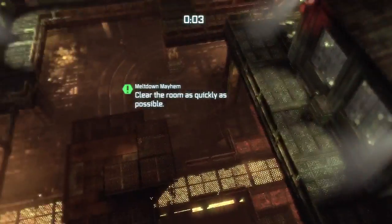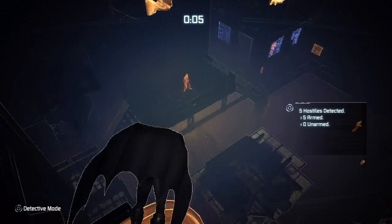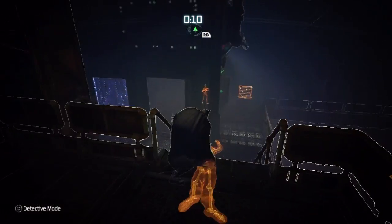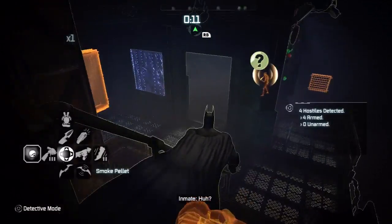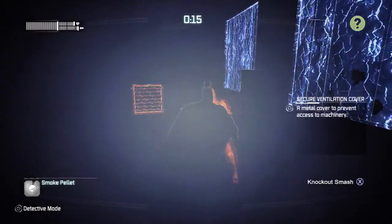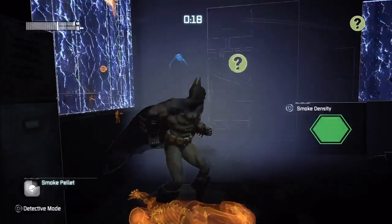What I've got to do is shoot one guy with a Batarang and take him out as quickly as possible. There we go. Now I've got my smoke grenade, so I'm going to take this guy for the smoke grenade — he's got to be dazed, then take him out stealthily.